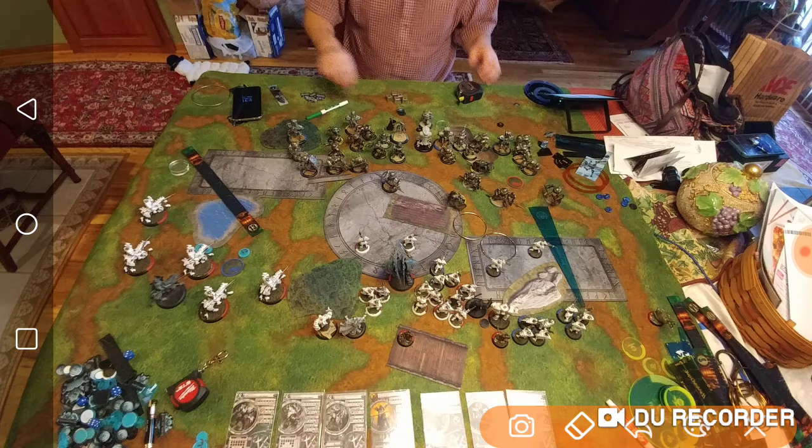Before this game begins, my problem areas are kind of this: I'm going second. I can't really dig deep very easily in that area to dig out the back models. He can hide models at the back there behind that forest, and he can hide models back over here. Even with Ghost Walk, it's hard to get charge angles and shoot through this gap and get those deep models. That area just looks like a disaster for me.